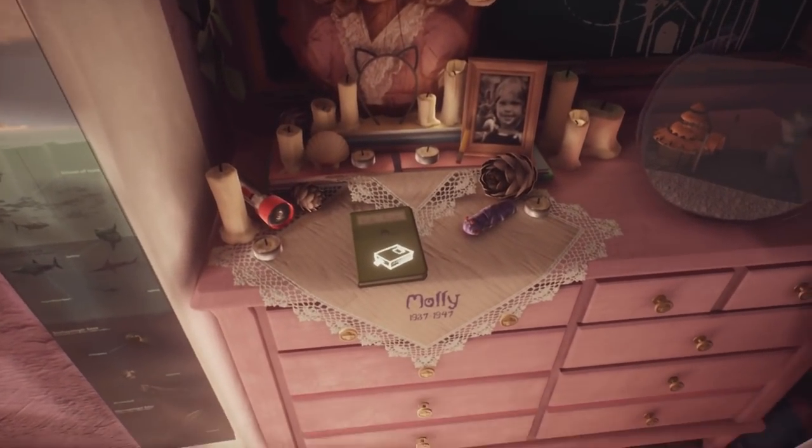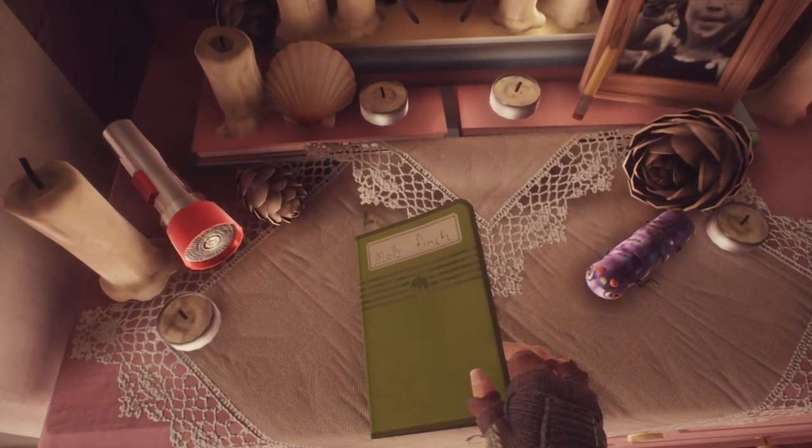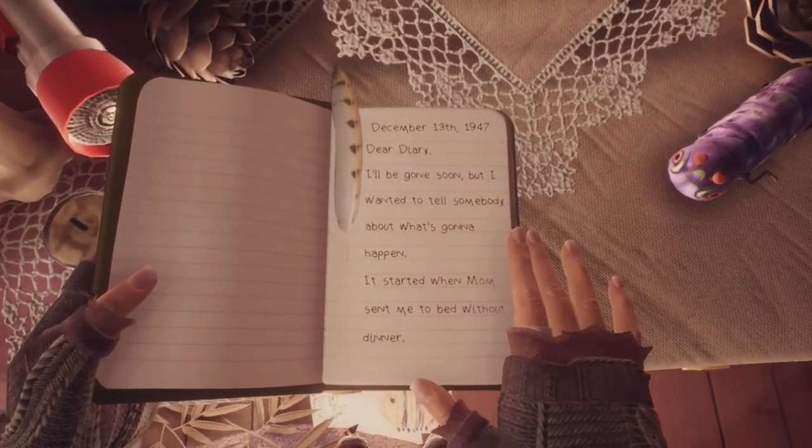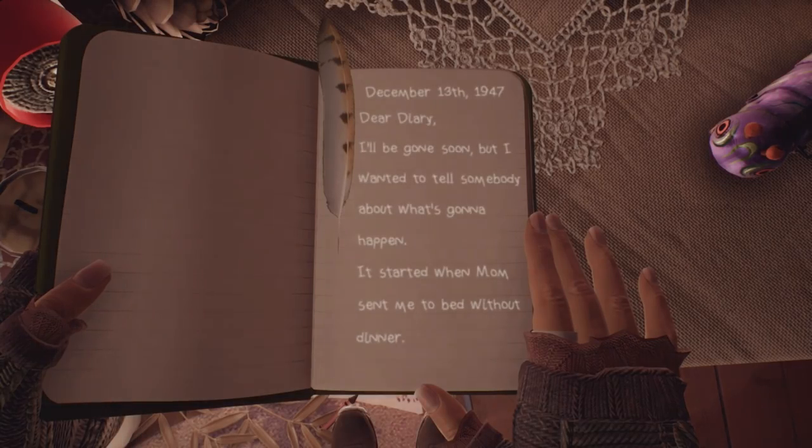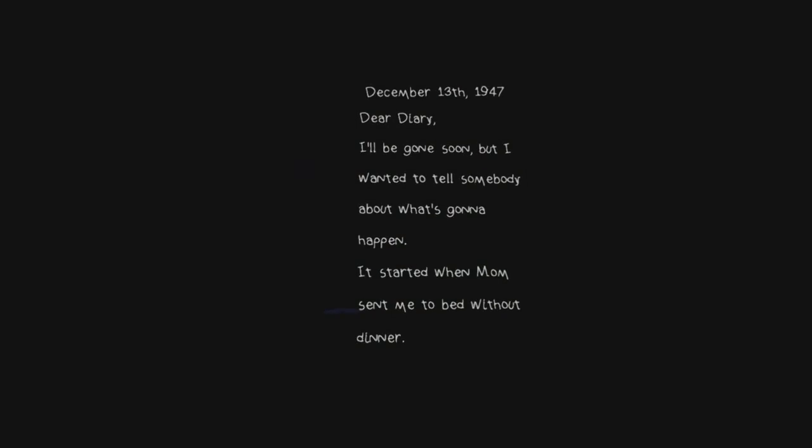Move over to Molly's diary, press the right trigger and open it up, and we'll get into her story. Molly is the one that has the part of the story with the rabbits in it, so we're on the right track. She went to bed without dinner so she got very hungry — apparently this all happened back in 1947.